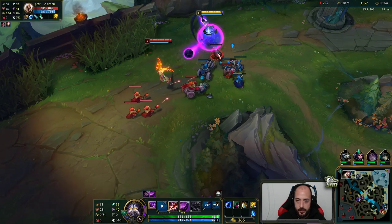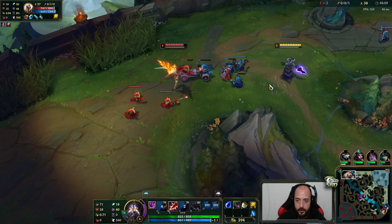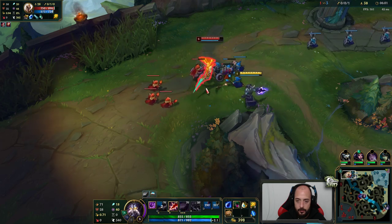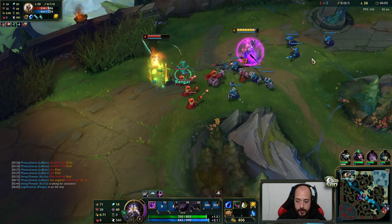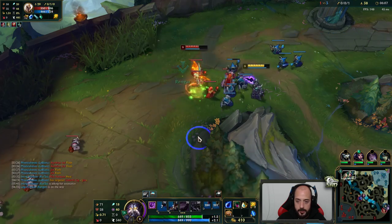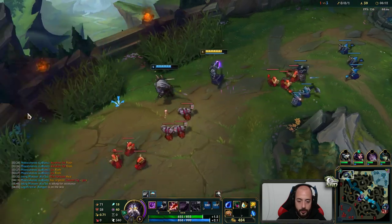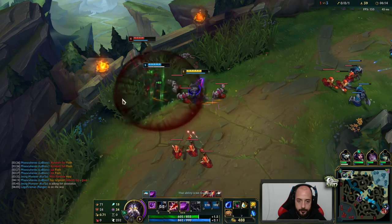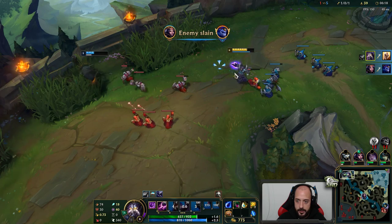This is a good situation for me though. Free poke, I'll take it. Almost level 6 — I get it off this minion. Come on. Nope, need one more. There it is — alright, beautiful, level 6 here.